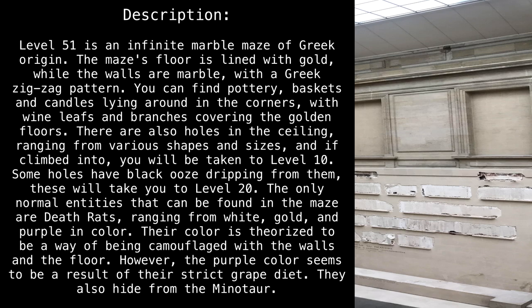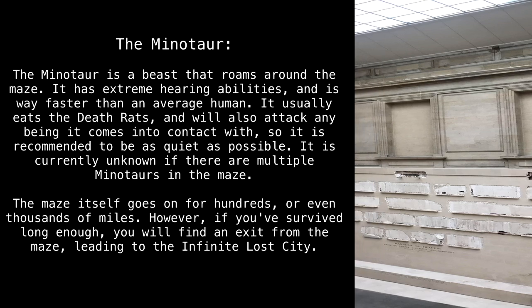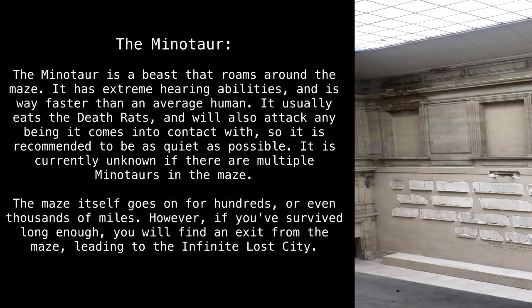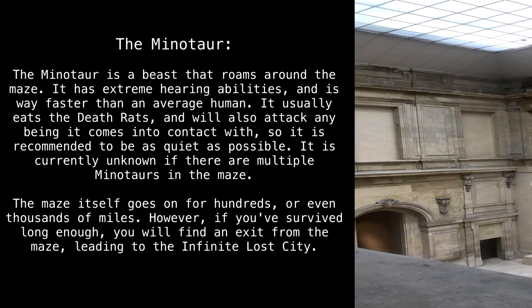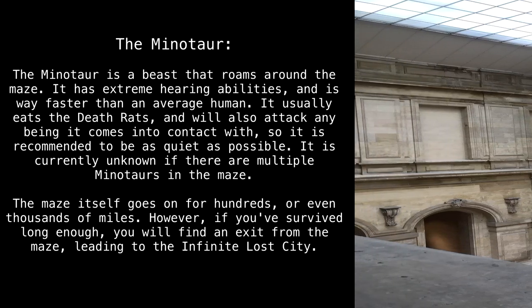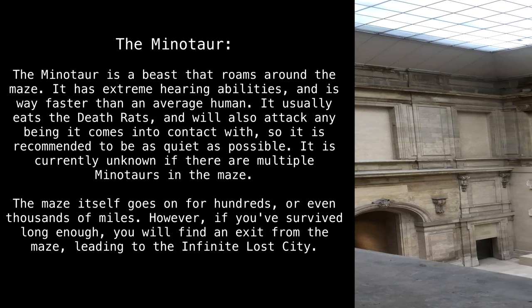They also hide from the minotaur. The minotaur is a beast that roams around the maze. It has extreme hearing abilities and is way faster than an average human. It usually eats the death rats, and will also attack any being it comes into contact with, so it is recommended to be as quiet as possible. It is currently unknown if there are multiple minotaurs in the maze.